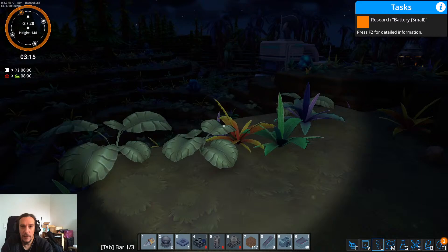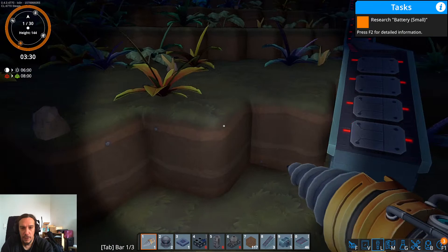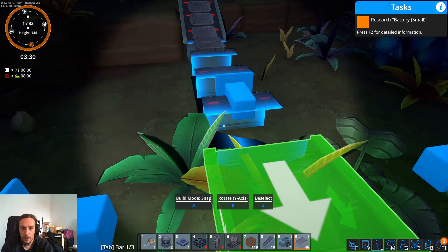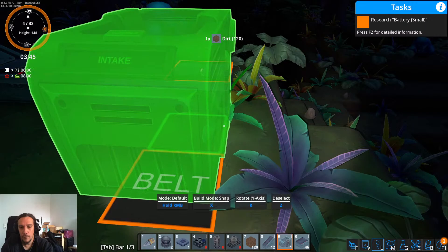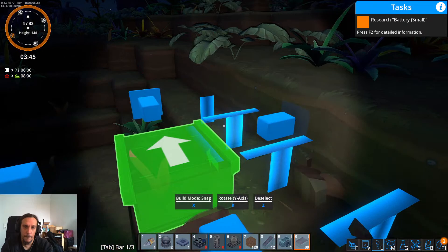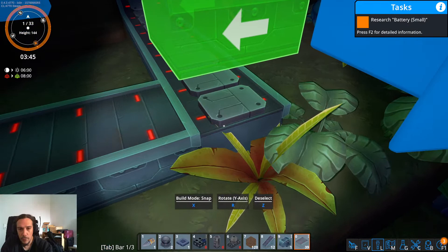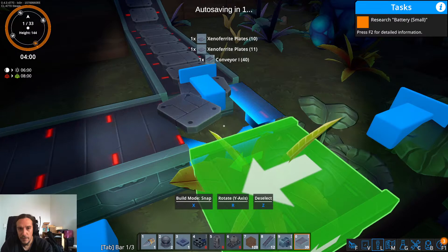Now we need to take a bit of a curve here. Let's see. Now we have a bit of a problem there. How do you connect these? Like this? Like this? Alright. So we'll actually require now an upward slope. The real question remains: how on earth do I get these materials where I really want to have them?